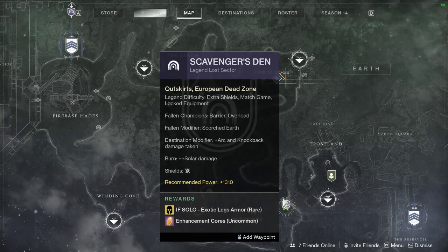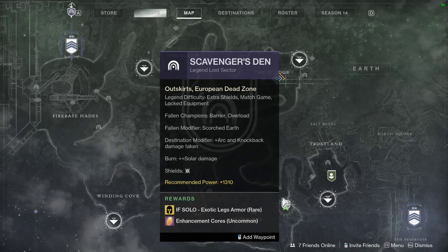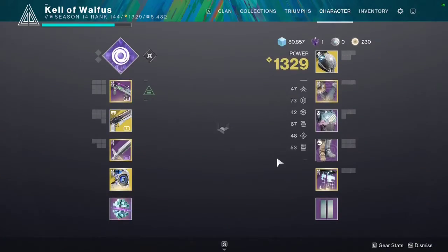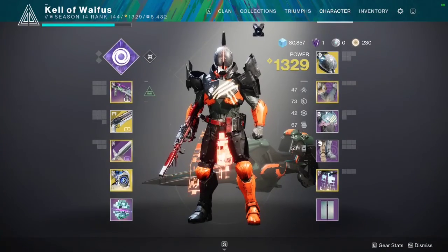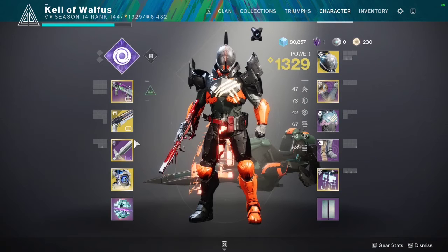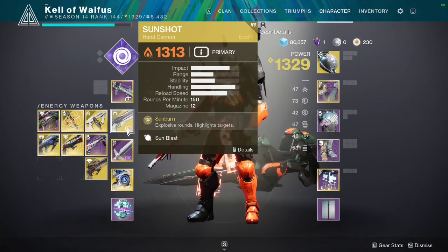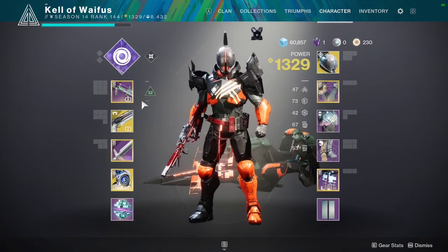It is Scavenger's Den in the European Dead Zone with Barrier and Overload Champions. Modifiers are Scorched Earth, Increased Arc, Increased Solar, and the only thing with a shield is an arc shield on the boss. I'm using Bubble because it's a ground boss, and with Crown Splitter and Energy Accelerant you can pretty much destroy his health bar. Sunshot takes advantage of that increased solar damage, and just a Chroma Rush to deal with the barriers.